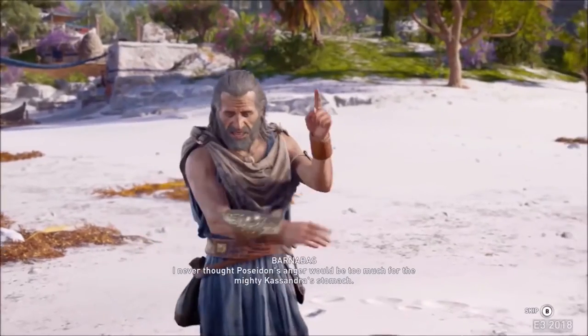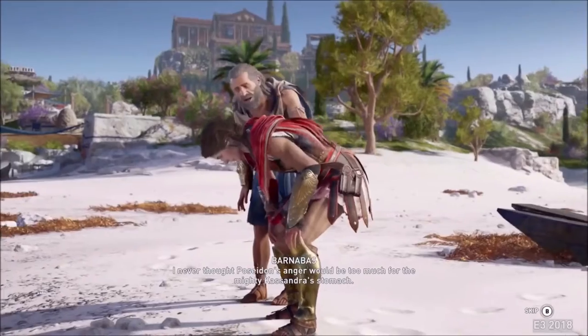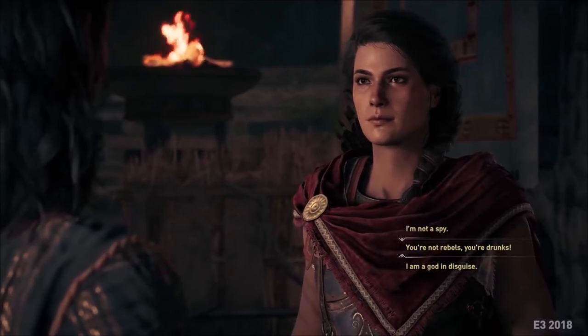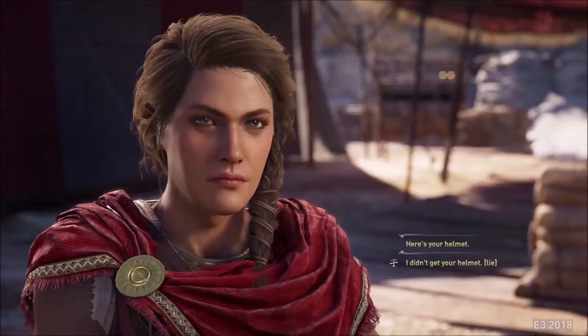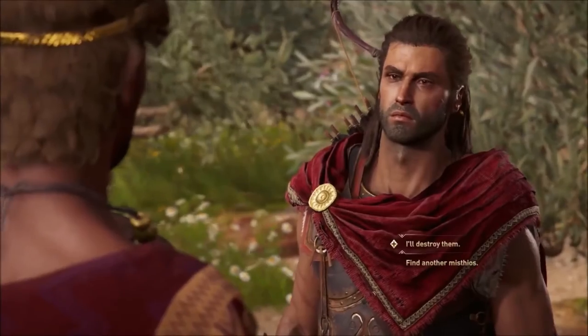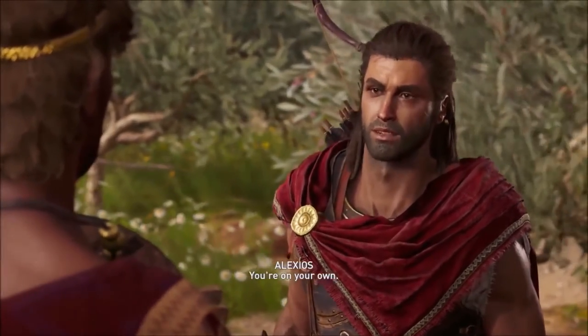Something I really like about our game is the variation of tones. You can be a traditional compassionate hero, but you can also call people on their nonsense. If someone comes to you with a minor quest like 'somebody stole my vase,' your character can say, 'Who do I look like? I'm out here destroying armies.' When the player feels that, we try to put that attitude into the character's dialogue as a choice — so you can express that in the game, even if you can't do it every time.